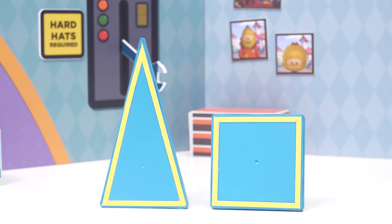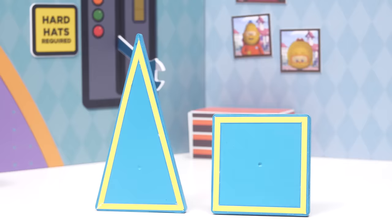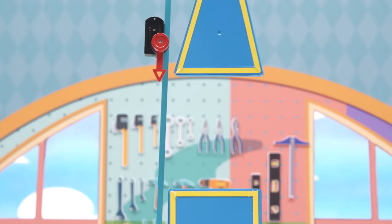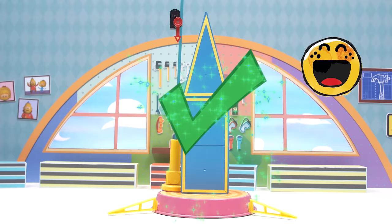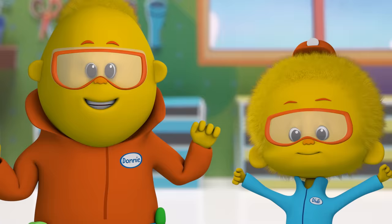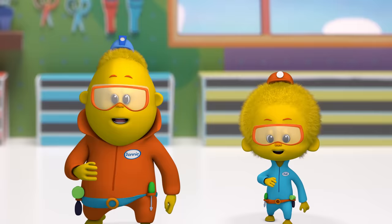Now it's your turn! What should we try next? Which shape has two long sides and one short side? The tall triangle or the square? Did you say the tall triangle? That's a great idea! Let's try it! Hooray! The tall triangle was the right part! We fixed the problem! We took a chance! Now that it's solved, do the Dew Crew dance! Look it over! Think real hard! Try to solve the problem! Be a Dew Crew star!